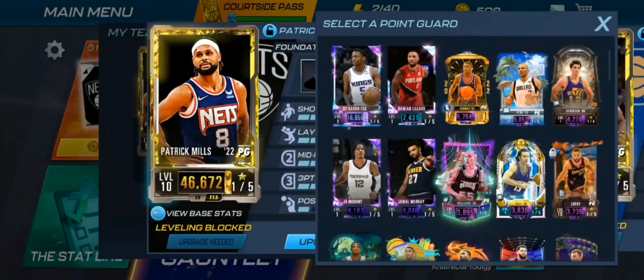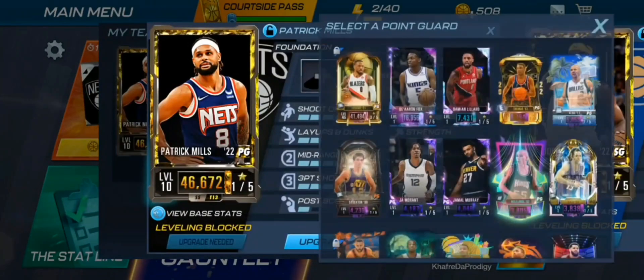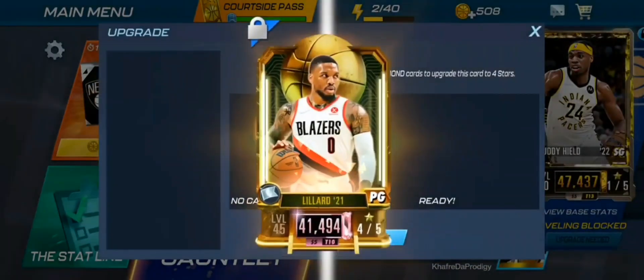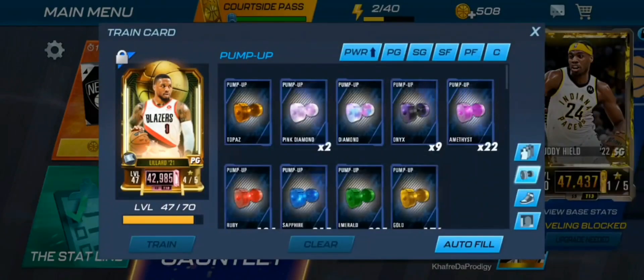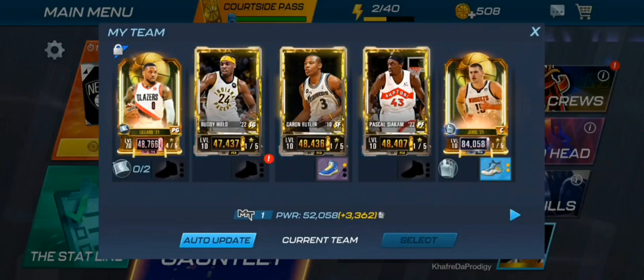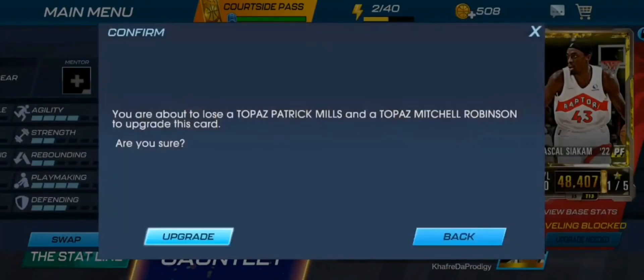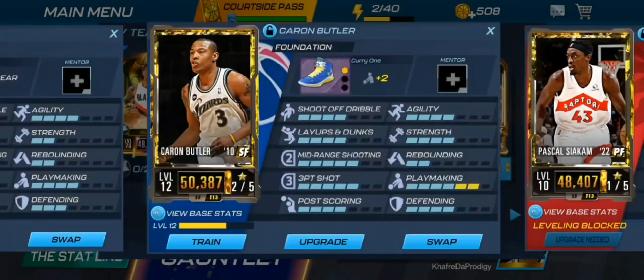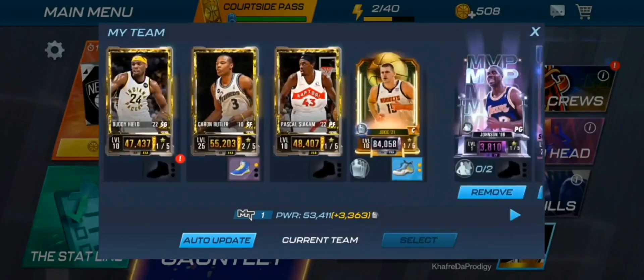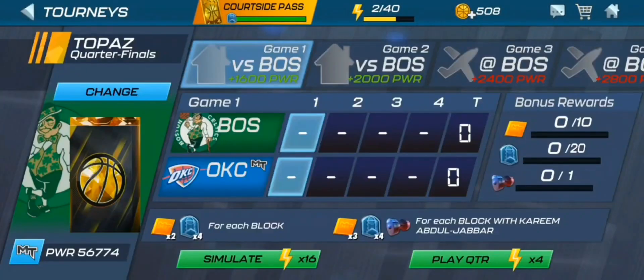I'm kind of nervous now because I need to reach 55K before this event ends. We need to upgrade Dame Lillard again. If we get him up to 48K he'll be higher than Patty Mills, and then we can use Patty Mills to upgrade Karon Butler since he's the lowest. After upgrading and training, Dame is going to be at 50K, which means after training he'll be at 55K. But our team is at 53K and it still didn't reach the 55K team threshold, so we might just have to wait and see.